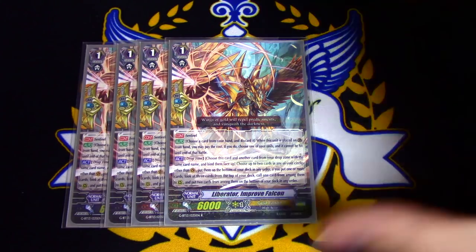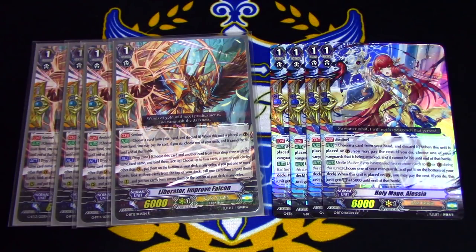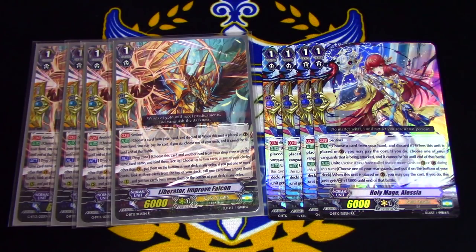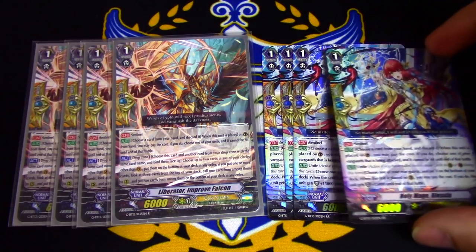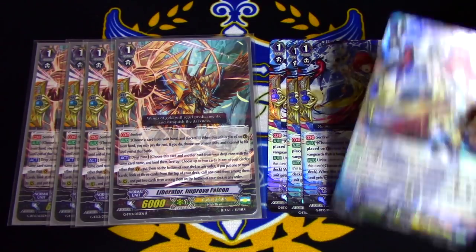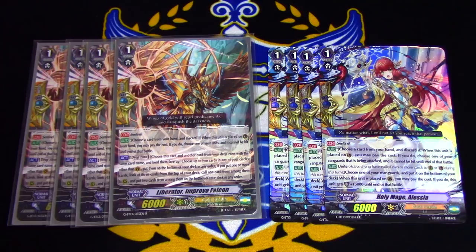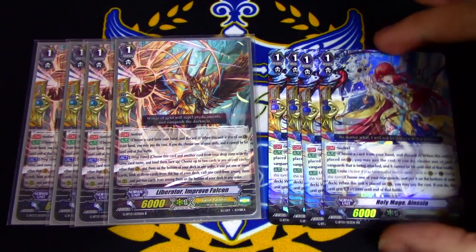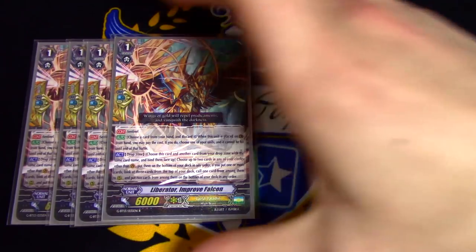If you feel that you don't want to run Improved Falcon because your locals are not super Link Joker centric, a good alternative is 4 copies of Holy Mage Alicia. Her skill is that she can be placed on the guard circle — not from hand — and still have access to her nullify skill. That means cards like Slimmy Flare and Solonius can use their skills to look at the top of the deck, call it, and still be able to use its skill. This PG can't be called from deck, but Alicia can. She also has the Unite ability, so she helps proc off Gurgit's stride skill. Her Unite ability gives another rear guard plus 15 shield when placed, saving your hand.